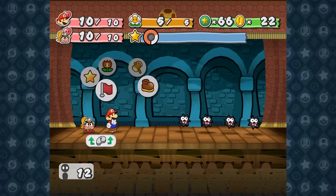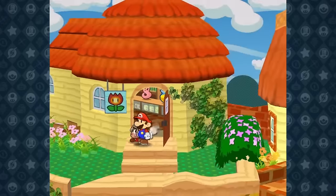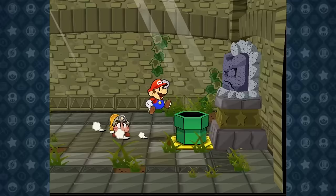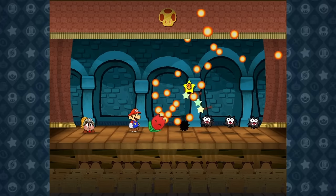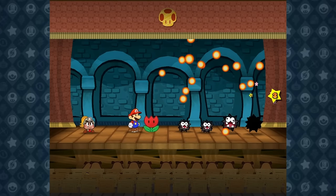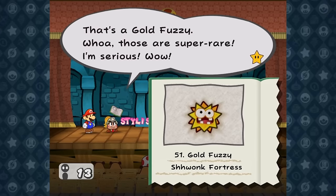Chapter One has some tough fights if you run in unprepared, so I spend almost all of my money on more Fire Flowers and then head towards the first boss. On the way, we defeat both the Clefs and the Bristles, and we win a game show to gain access to the Schwank Fortress. Our first fight is against a group of four Fuzzies — Fuzzies have six HP, which is the perfect amount for a double Fire Flower. Then we have to do the exact same fight again, but as we're leaving Schwank Fortress, we hit the one in eight thousand chance to find a shiny.